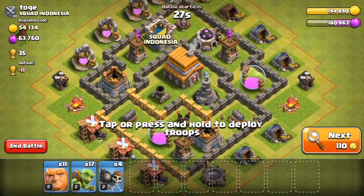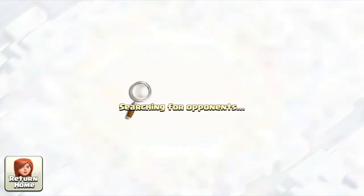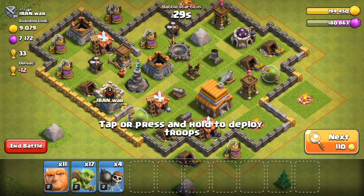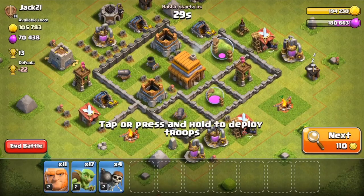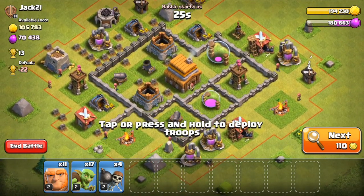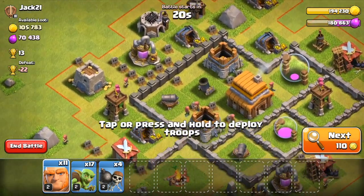All right, that's a town hall five — not going to be able to hit that. I'm really just praying that we don't run into clan castle troops. That's the only downside. Like I said, with this attack strategy it's really fun to use, but that is a kind of a bad downside. That's a town hall three — all right, this is a big, big raid. Arguably the biggest hit I could possibly ever have at town hall four. So let's go ahead and hit this.